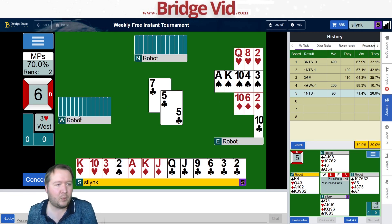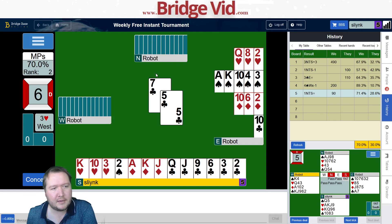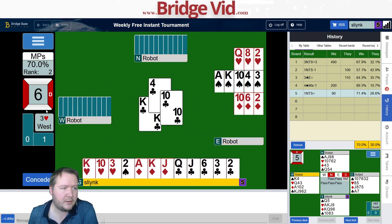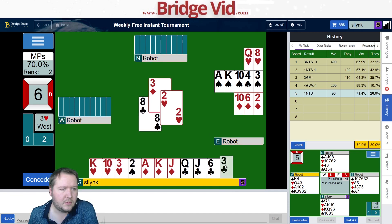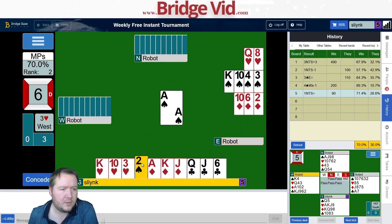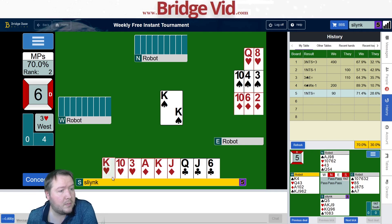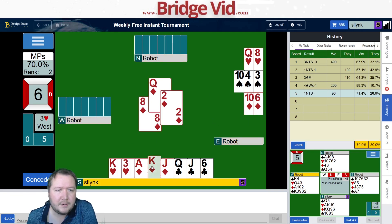The club lead looks like top of a doubleton or a singleton, so west has three or four clubs, five or six hearts, singleton spade. Clubs are 3-2-2-6. My partner had seven spades. I'm going to get over-ruffed, but I want to ruff high enough that it makes it awkward for them — that they want to over-ruff, not so much that they're willing to just discard.